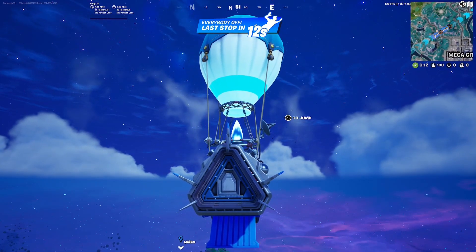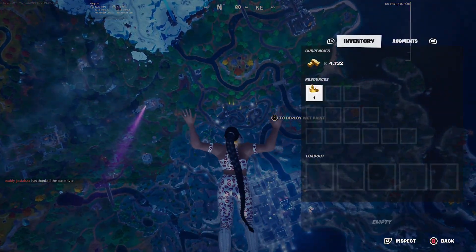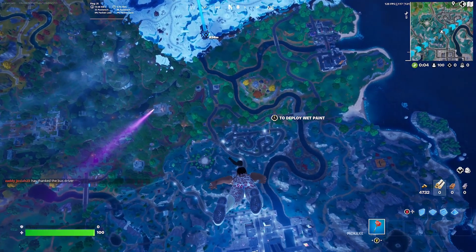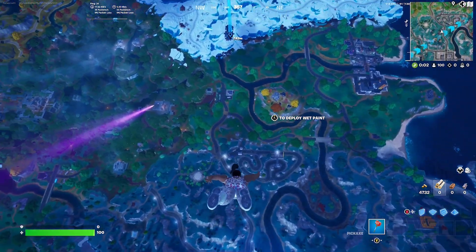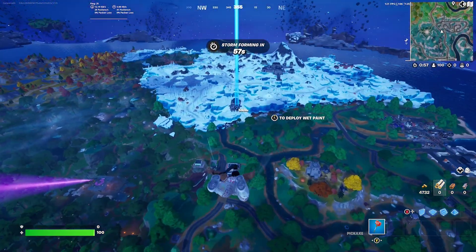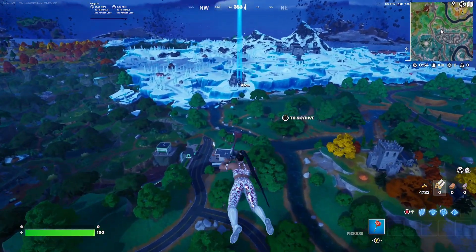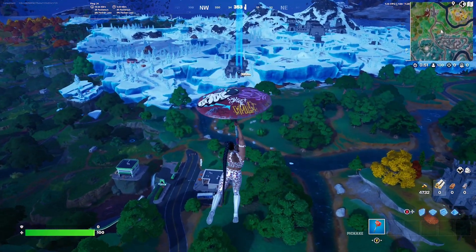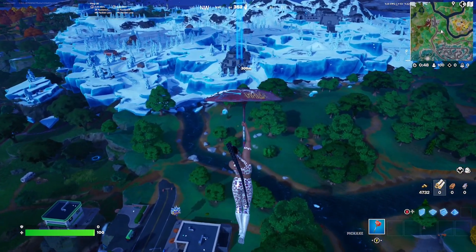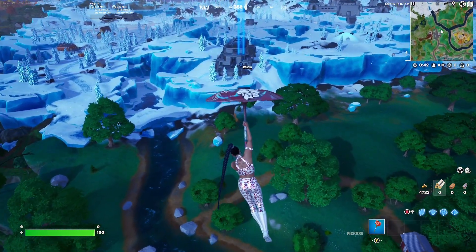I was actually waiting for the item shop refresh and these two skins didn't show up right on refresh. I checked a little bit later and for some reason they were there, but these gameplays are coming out a little bit later. I didn't expect so many styles too — they all look pretty different in terms of the color scheme. These are really unique skins, really cool — the lobby stance as well is definitely unique.